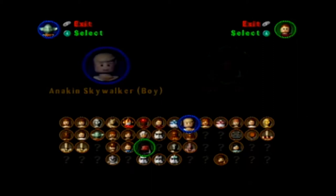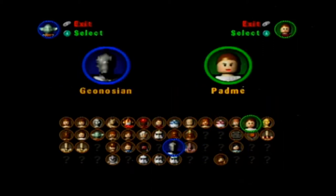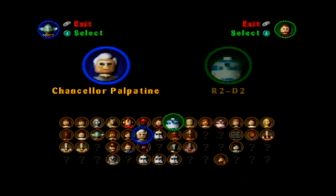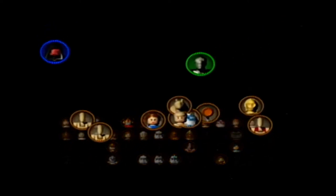Does it always make sure we have a Jar Jar? It always makes sure we have a High Jumper of some kind. Okay. So I think I'm going to pick — let's see. You might wanna pick the Geonosian if you really like me. Ooh, yeah! I'm doing that! Darth Maul! We have Jar Jar, and we have the PK Droid, too.